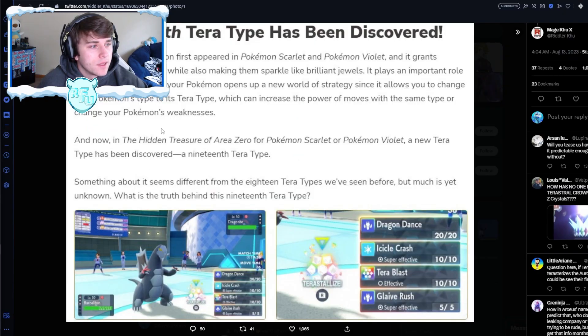It says here: 'And now in the Hidden Treasure of Area Zero for Pokémon Scarlet and Violet, a new type has been discovered - a 19th type. Something about it seems different from the 18 types we've seen before, but much yet is unknown. What is the truth behind this 19th type?' So nothing is really known yet other than that it is there.